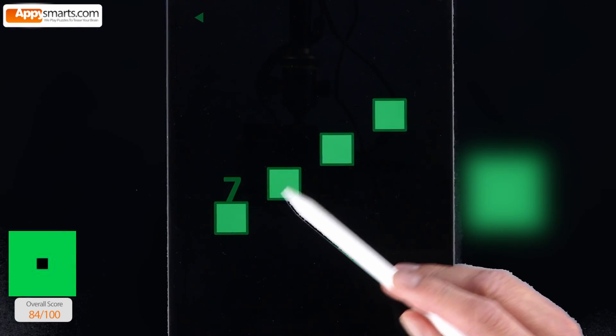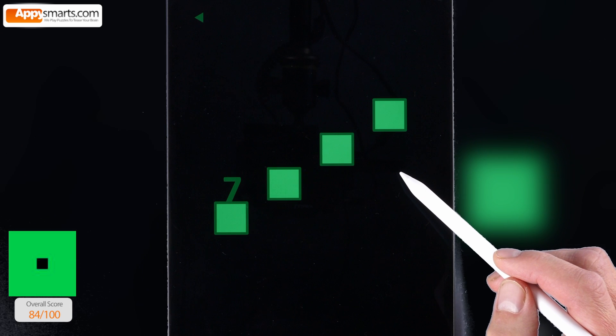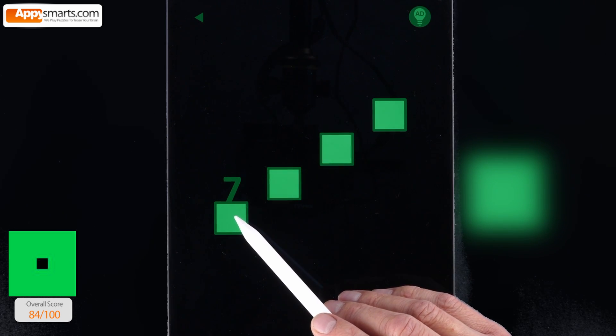Level 7. Use the buttons on the screen to control the direction of the line of squares that will fill up the screen with green.